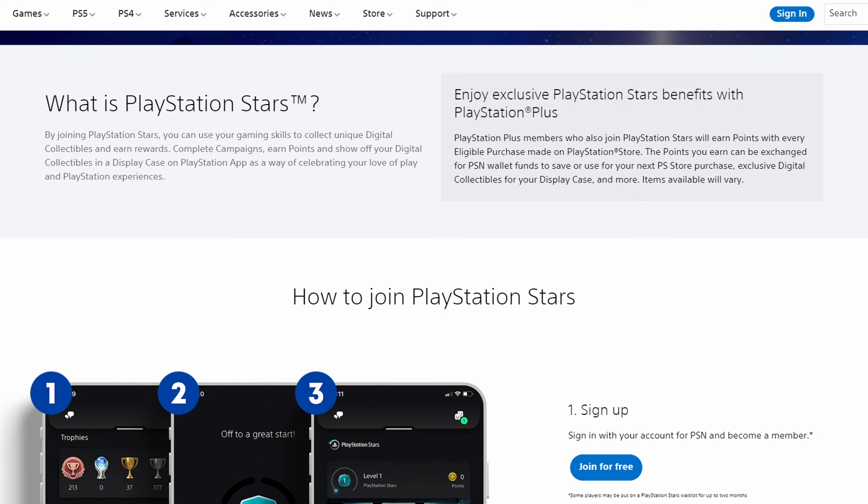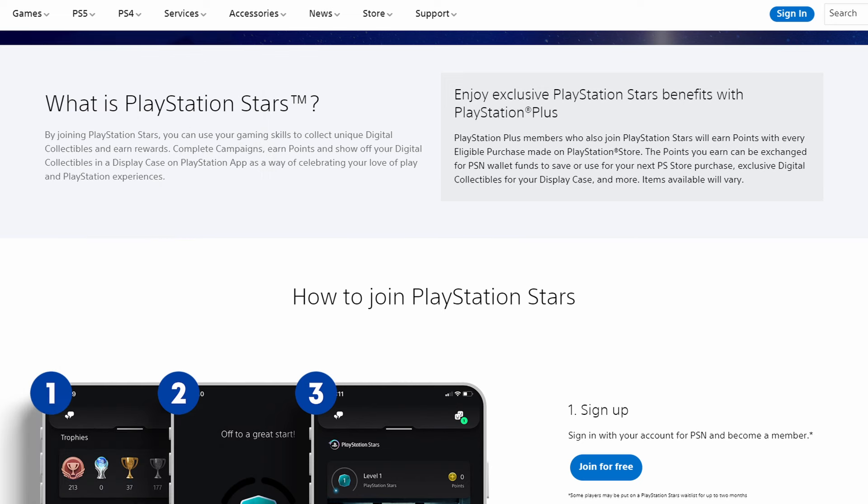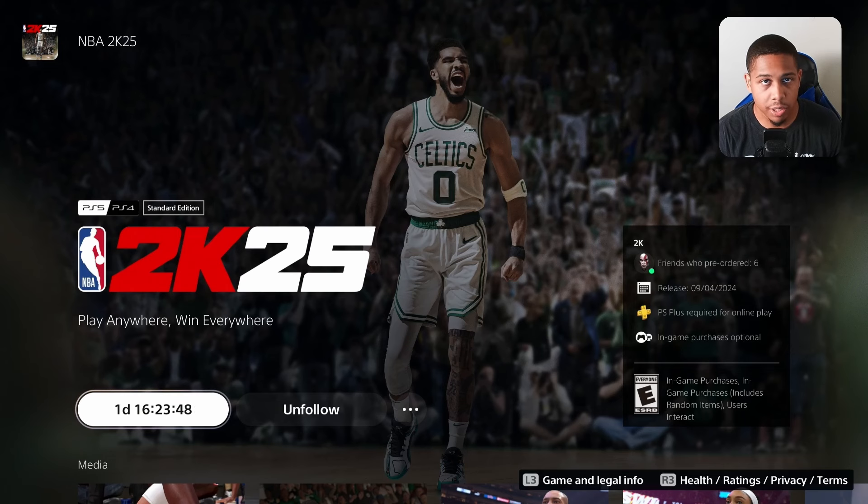So if you haven't pre-ordered NBA 2K25 yet and you have enough points, you can use them to buy it. With this program you can redeem rewards for different amounts in your PlayStation wallet — you get a certain amount of points and redeem them to get money added to your wallet. That's what you would do to get NBA 2K25 for free: redeem your points to get wallet funds and then use that to purchase the game.